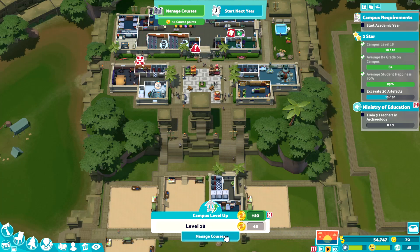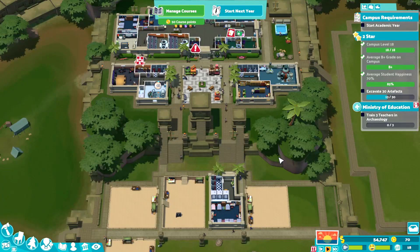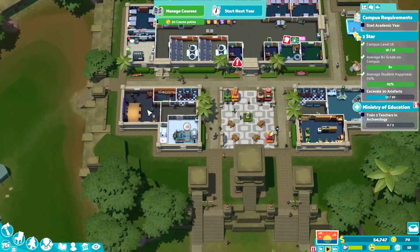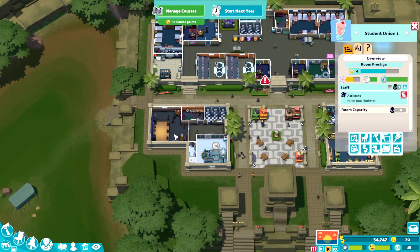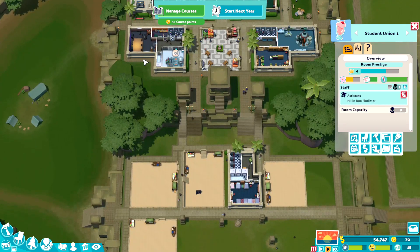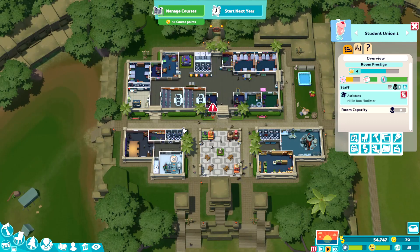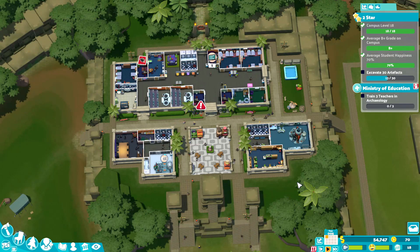We just need to get 30 artifacts, and we did get some campus points — we have 50, so we could do more building. I also realized after editing that I said I was going to put a research room here but totally forgot and ended up putting a student lounge instead. For now I'm going to leave it. We definitely do need research, but let's just start the year and try to get some money.